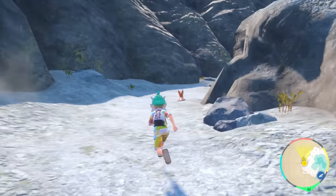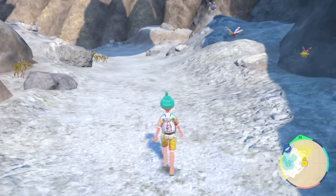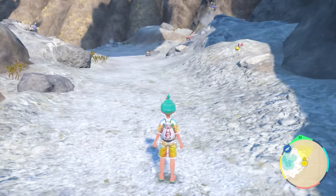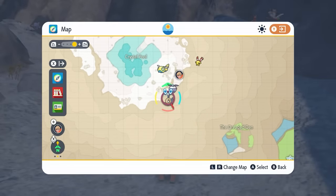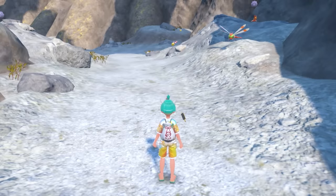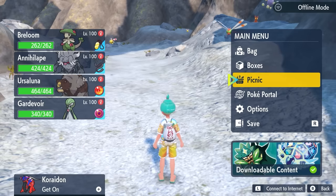We're going to need to get a Mass Outbreak for Feebas. It does appear in this one location in Kitakami. Before we head down into the cave, you're going to want to drop a save initially, and we're going to be looking for a Mass Outbreak of Feebas. It is one of the rarer Mass Outbreaks, so times will vary on how long it will take you. It did take me quite a while — over 30 minutes of resetting — but if you're just patient, you will eventually get it on your map.